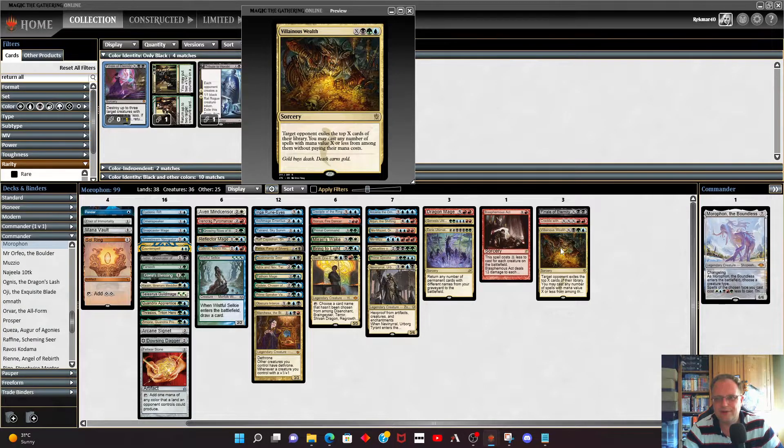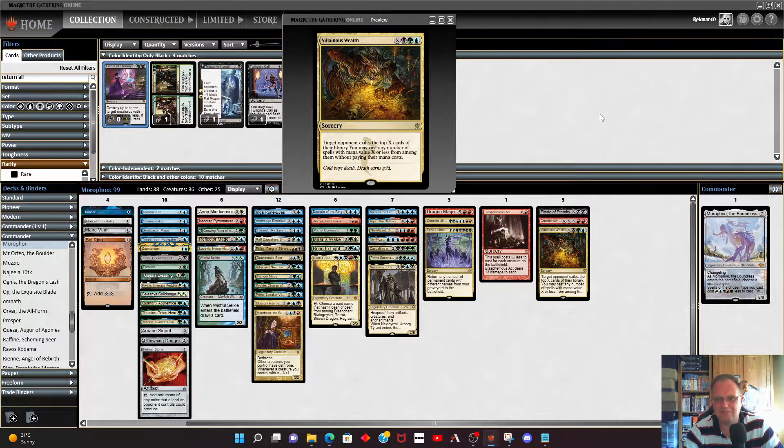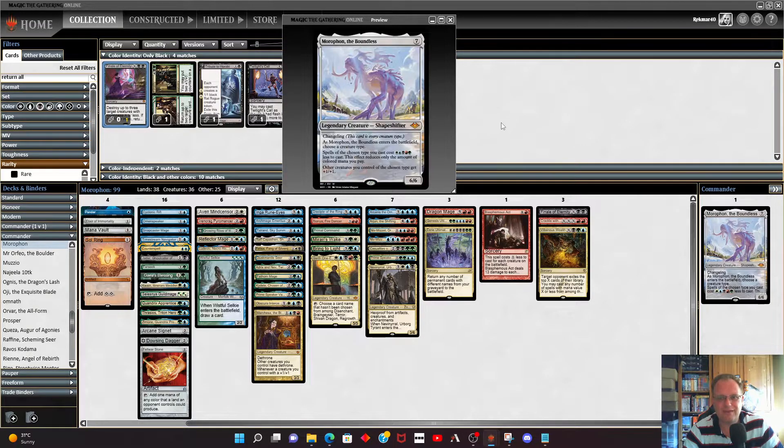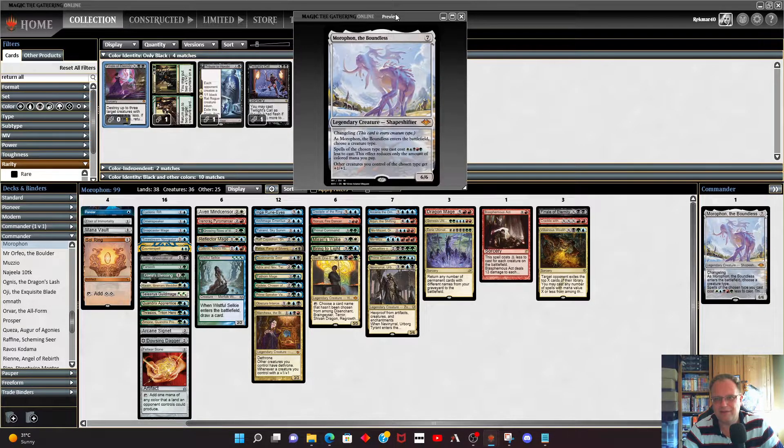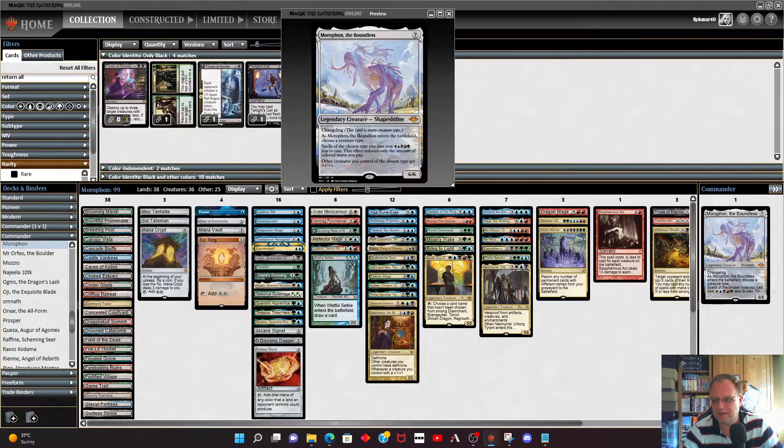Villainous Wealth is the final card — there's always one opponent who seems to have a more powerful deck than you. Make X as big as you can, go and take their cards, and wizards do nick stuff at the end of the day. That's the Morathron deck. Is it competitive? No — don't play this in a cEDH game. I'd rate this at power level four or five, maybe pushing six.